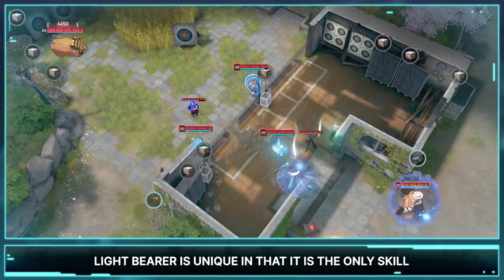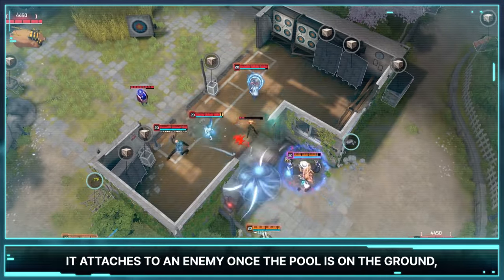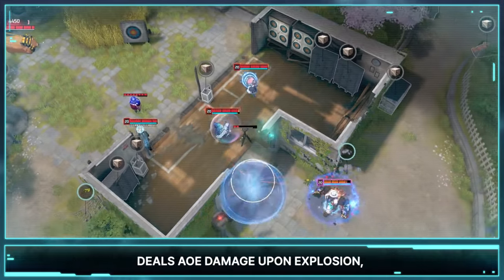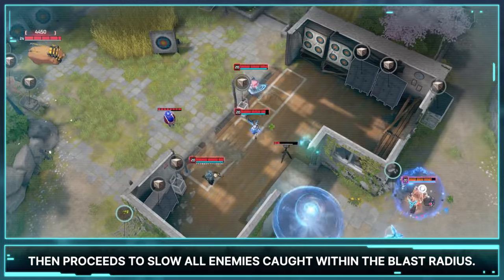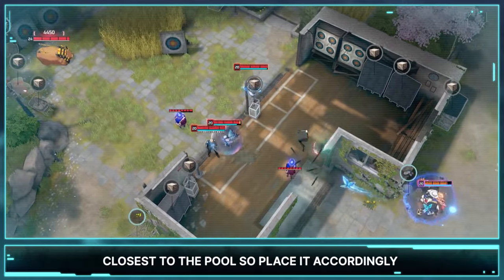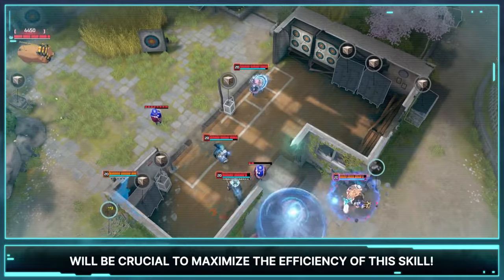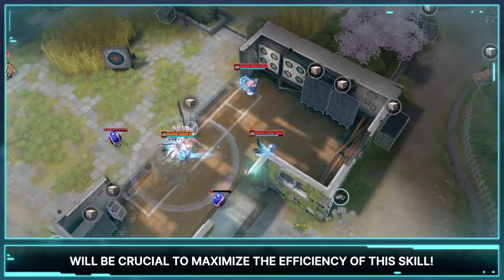Lightbearer is unique in that it is the only skill in Charlotte's arsenal that does damage. It attaches to an enemy once the pool is on the ground, deals AoE damage upon explosion, then proceeds to slow all enemies caught within the blast radius. Remember that Lightbearer attaches to the enemy closest to the pool, so place it accordingly. Trying to hit as many enemies with the explosion will be crucial to maximize the efficiency of the skill.